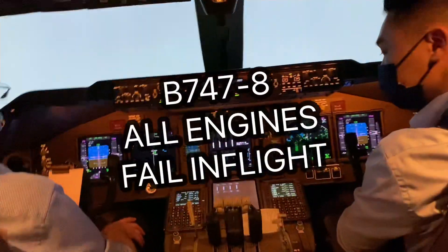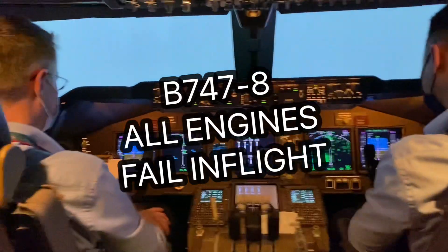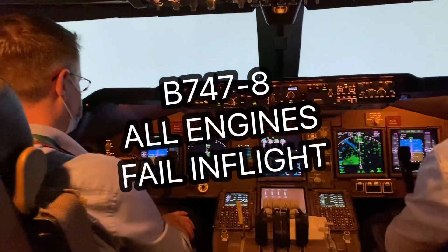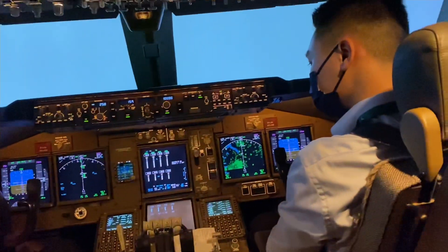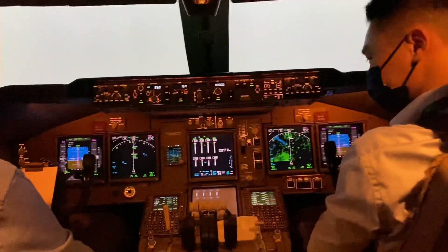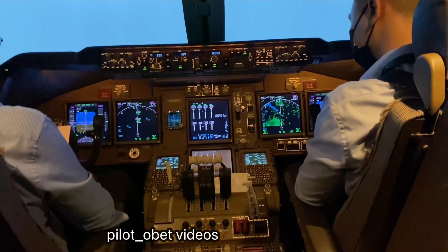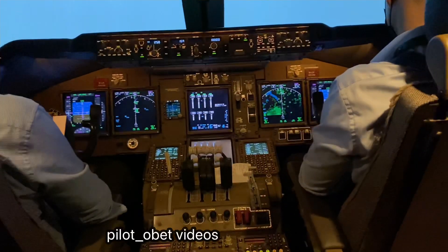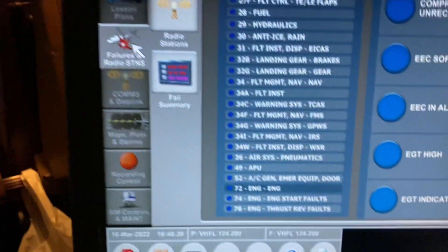We're going to practice a multiple engine failure, as if you've gone into volcanic ash and then get a multiple engine failure. On this 747-8 we've got Giovanni in the right seat and Paul in the left seat. I just want you to see what is left once all the engines fail. Let's say we're at 10,000 feet in the cruise.